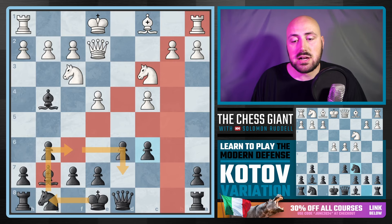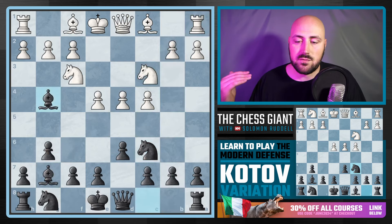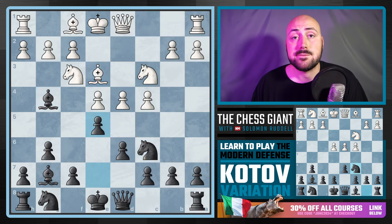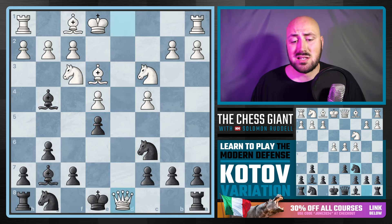When you're playing the Modern Defense, you're going to have the edge in comfortability because you're facing these kinds of positions all the time. If Bishop E3, E5 — let's strike in the center. If you take, we can take with the pawn, and since our Rook is connected, let's take with the Rook. That's great for us — we have a solid game.